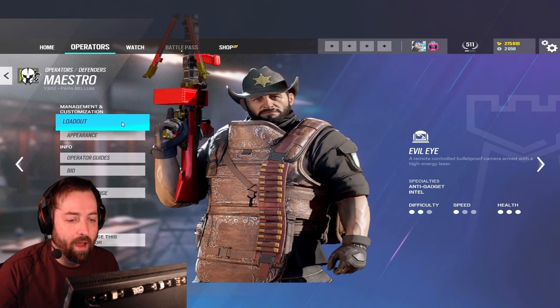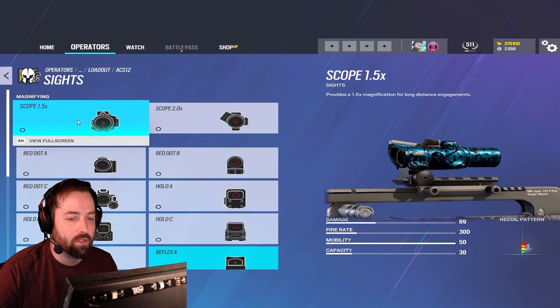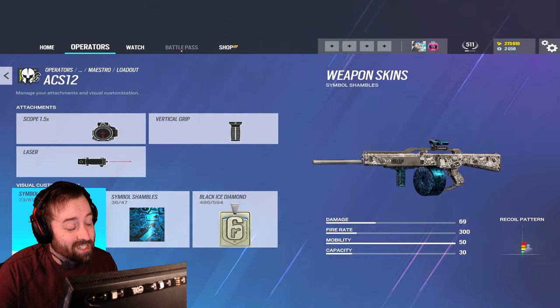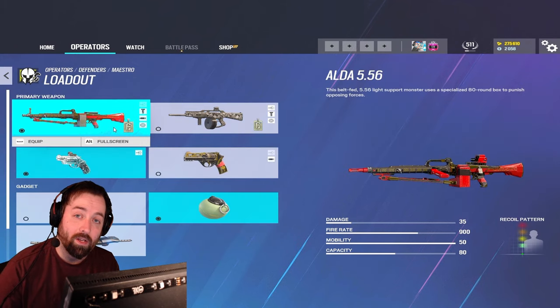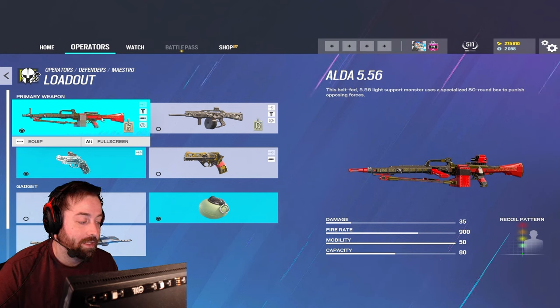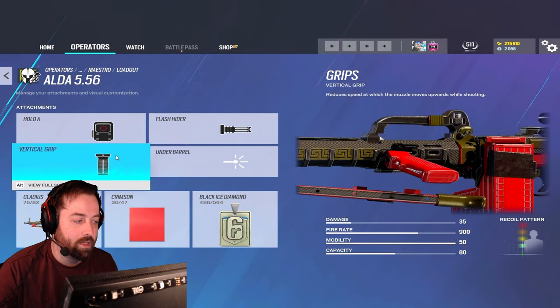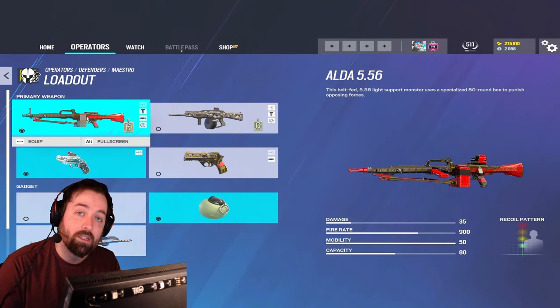Let's go through his loadout first. You have the Alda or the ACS-12, which has a 1.5 or 2x option. It shoots bolties and it kind of functions like a DMR — fire rate is pretty slow but it does a lot of damage. But then you also have the Isolde, the only defending LMG in the game, and it has insane fire rate with decent damage and about 80 bullets. There's literally not much of a reason not to run this gun.